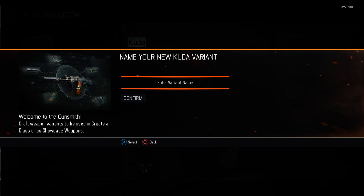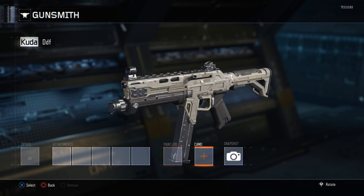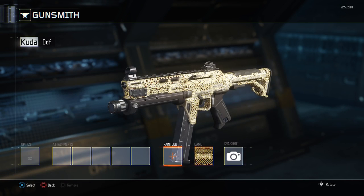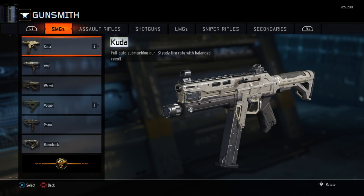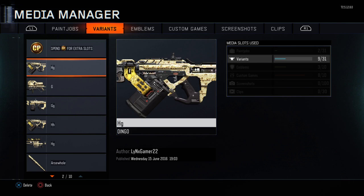Now once you've done that, you want to go into the weapon that's got the camo you're going to be duplicating. I'm going to go ahead and duplicate diamond on my Cuda and put it on — save that, go back to gunsmith, go on your Cuda, go down to media manager.